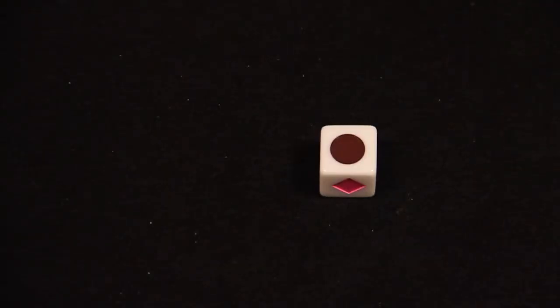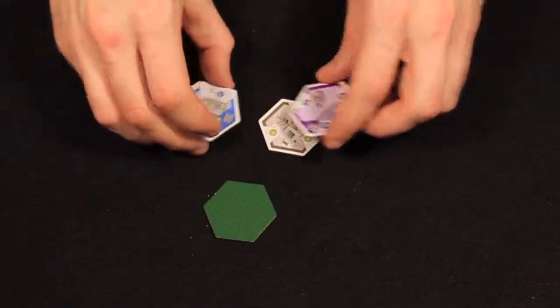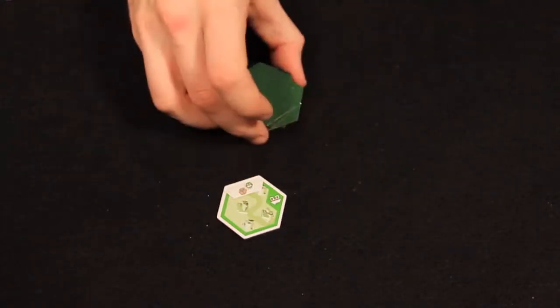On each turn, one player rolls the parcel die. Then players choose one tile from their hand to play. Place this tile face down until all players have chosen.